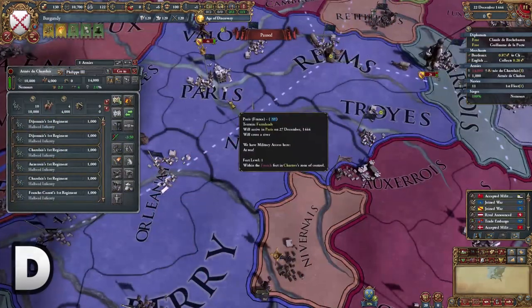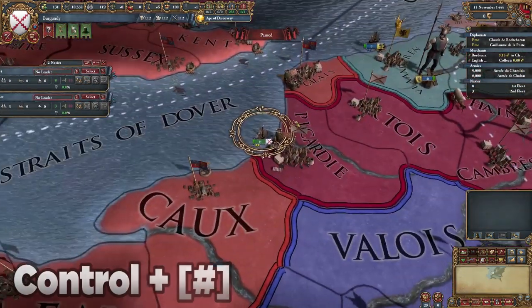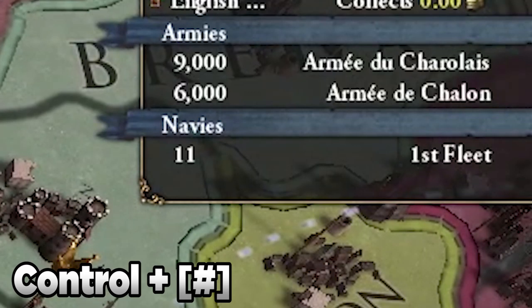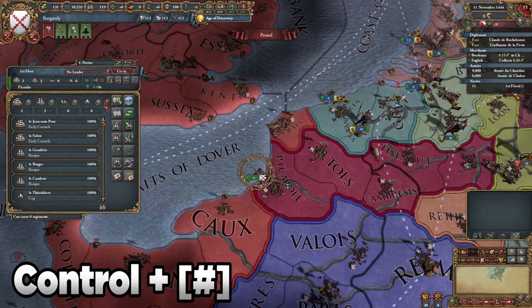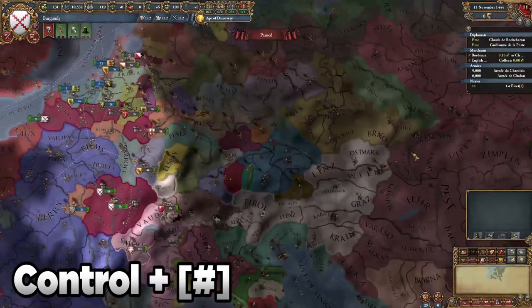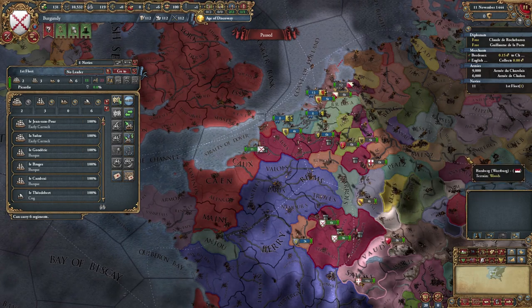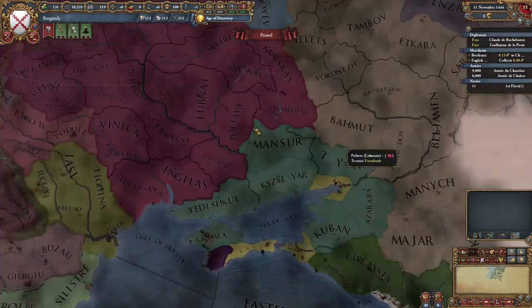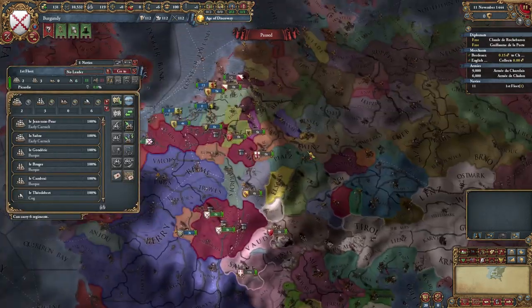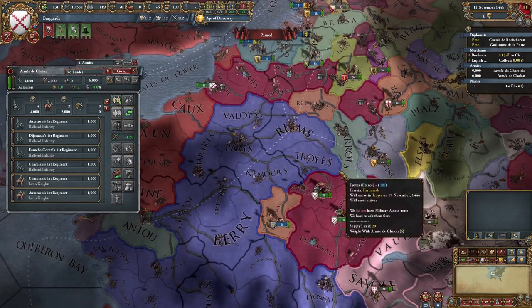Using D to detach siege — there's really no need to explain why that's useful. You can also assign armies and navies to hotkeys really simply. All you need to do is have your army selected, hit control and whatever number you want to assign them to, and then hitting that number will select them. Double tapping that number will also pan the camera over to them. This is more useful for multiplayer when the game slowly turns into an RTS, so I don't use it in single player.